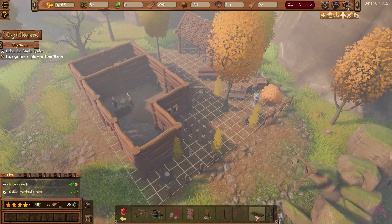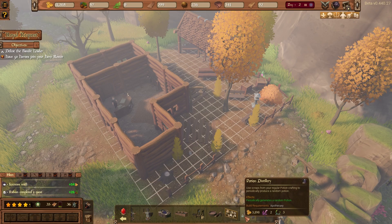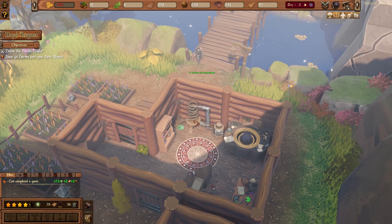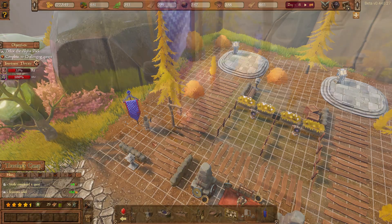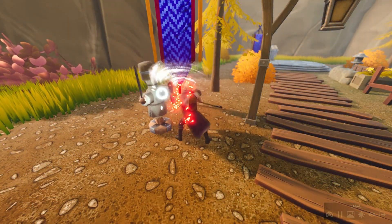We have introduced a range of new items to place at your different workstations. Your apothecary can now use the leftovers from your regular potion crafting to periodically produce a random potion with the potion distillery. Inspire your heroes while training with the new banner of arms, which grants heroes training in its vicinity a boost to their experience gained.